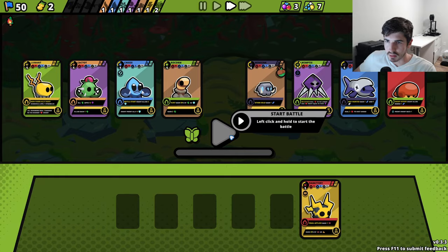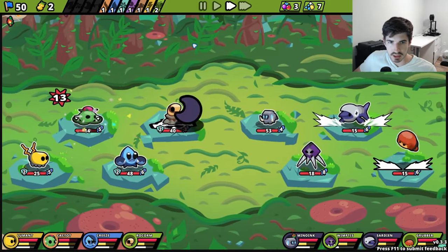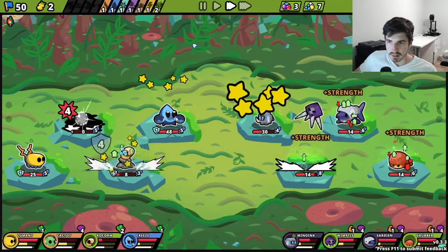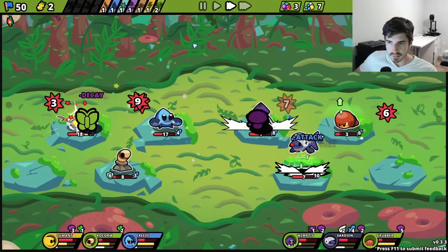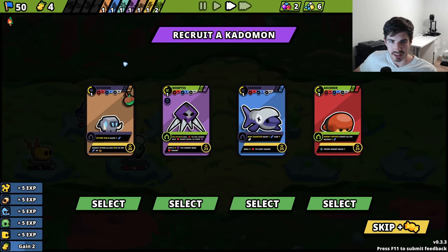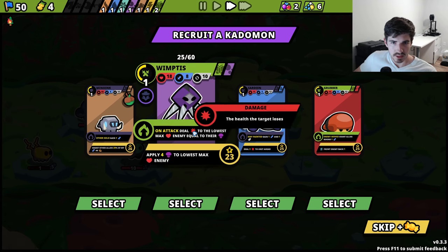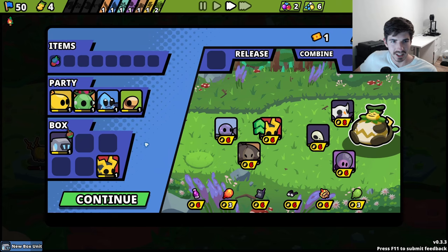We did not find a Rokorm. Doesn't look like we have any synergies either, so let's just full send it, call it a day. I'm not loving this starting homie here — the Kreeze. He's not like the other two who are just super good on their own. Deal damage to the lowest max enemy equal to their poison. Yeah, it's not great. You can just throw in a Minoink.